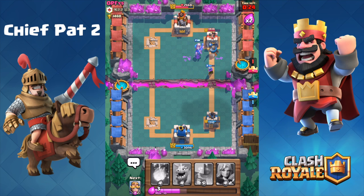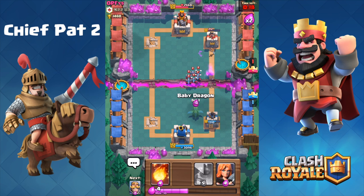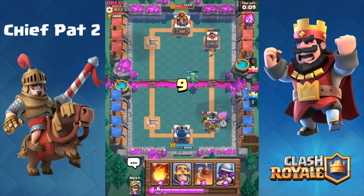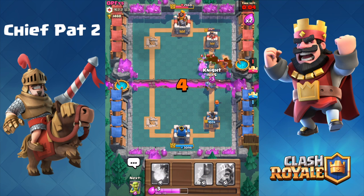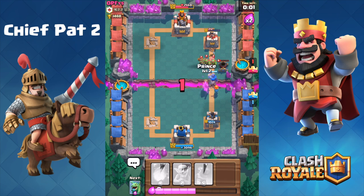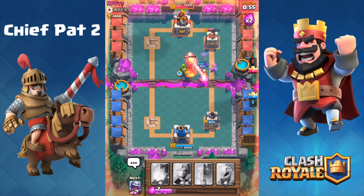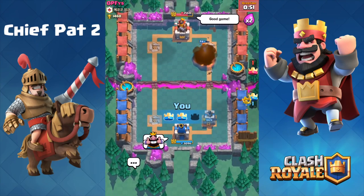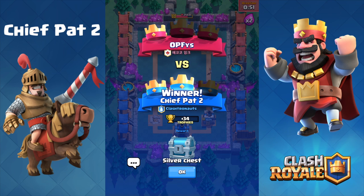30 seconds left — he's got that inferno tower, let's drop our Prince right in its face. You always want to utilize that space you get from destroying one of their towers. Prince attacks that tower, Musketeer gets off another shot, bringing it to 212 HP. I need to check how much damage my fireball does. He drops his Goblin Barrel — Valkyrie attacks one or two of those. Musketeer goes down, not much HP left on everything. I'm just gonna push — Goblins take out the inferno tower, and one last fireball to take him out.